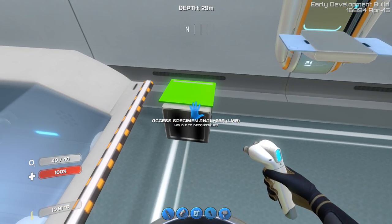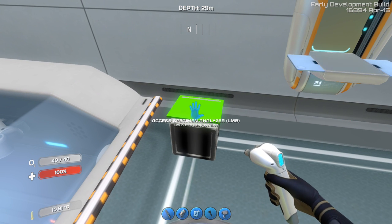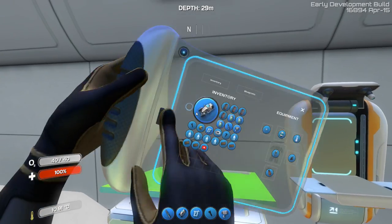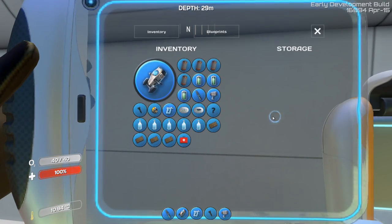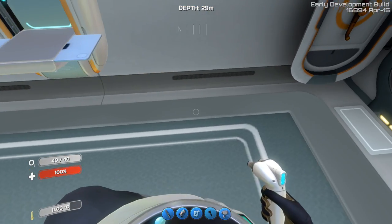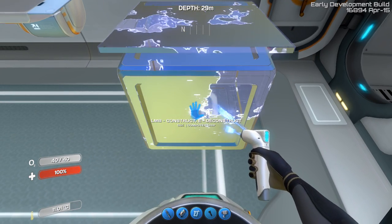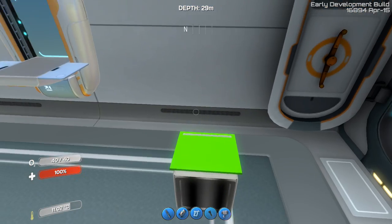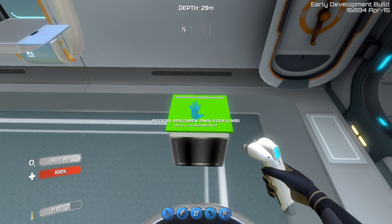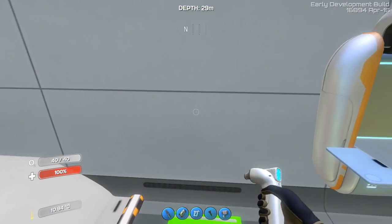The other egg we have is the stalker egg. Let's take this out and put the stalker egg in — it's not doing anything. Okay, maybe that is actually it. Maybe there's nothing we can do with the stalker egg. Let's build another specimen analyzer — maybe it's broken. Put the stalker egg in — still nothing. I'm assuming that the reefback egg is literally the only one that triggers the tech tree object discovery.